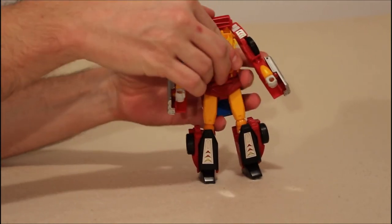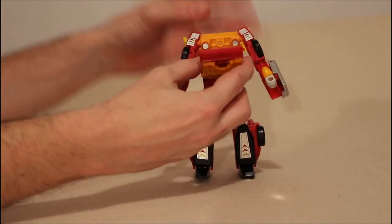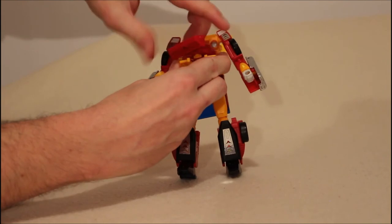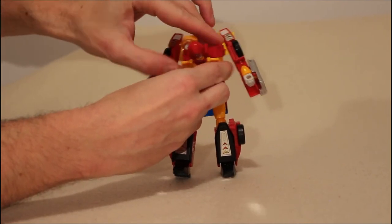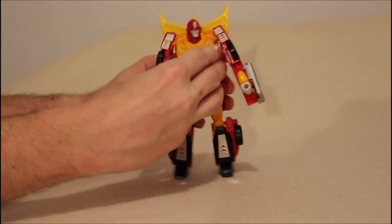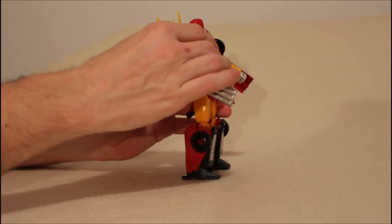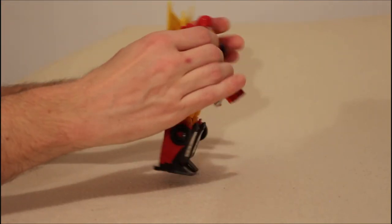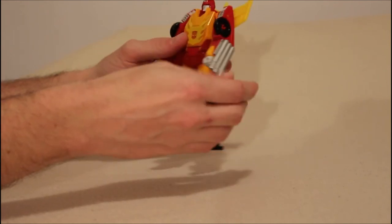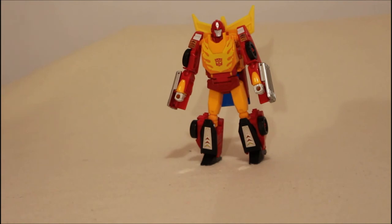We finally fold down the front here. When we fold down the front, we can take this whole piece and wiggle it up on a pin — there's a large pin in there. We swivel it around for his head. Push it back down. Push the body back up. Once you've got the body back up, you can take this piece and push it in. Bring the shoulders down a bit. And boom, there you go. Hot Rod.